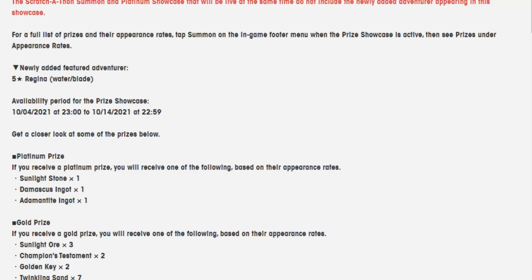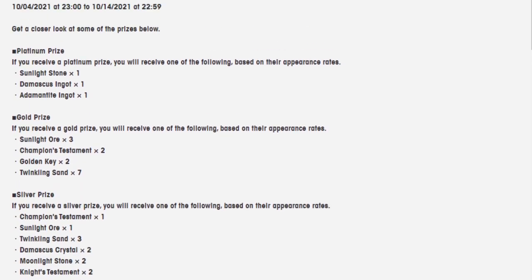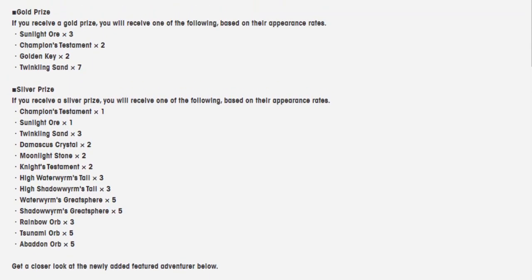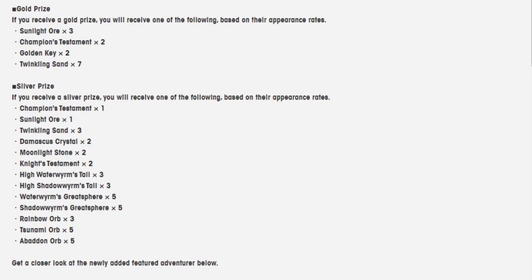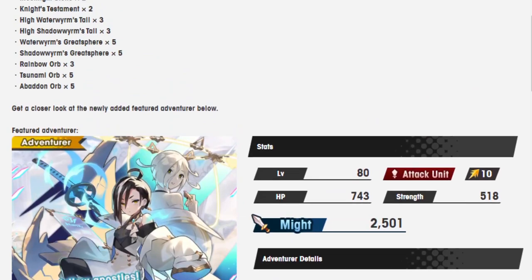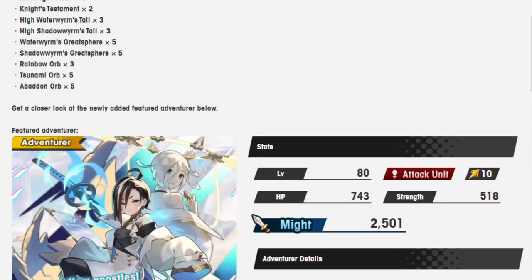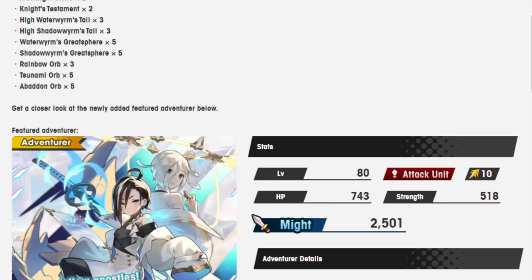You may as well just enjoy the free summons that you're getting and just hope that maybe the free summons might give you another spare unit or maybe some nice prizes. The gold prizes are, of course, three Sunlight Ores, Champion Testament, Golden Key, and Twinkling Sand. Silver prize is Champion Testament and Sunlight Ore. Those are the main ones that matter, and then the rest are okay — actually, you could use every single one of these. So I'm going to take that back — all of them very good. Just nothing that you should be summoning specifically for.